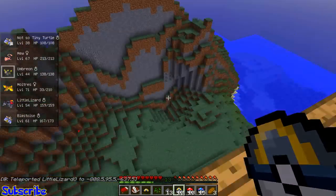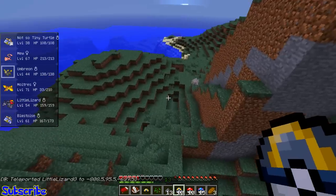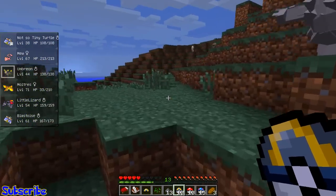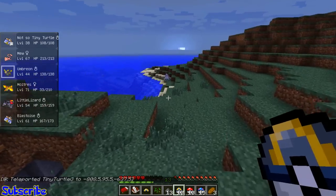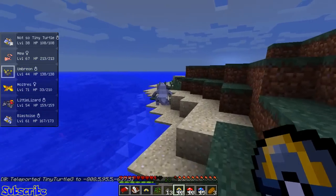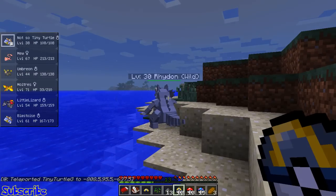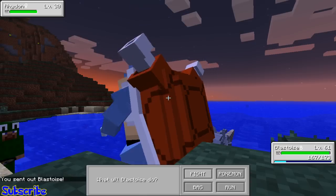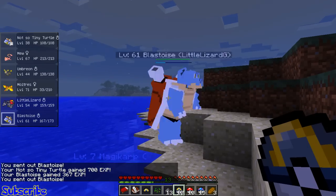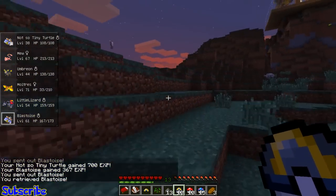Wait for me - I need to see this Onix actually. I'm gonna get my Seel out. Oh there's a Rhydon - a wild one! Here's me trying to train my Rhydon. Let's go - Hydro Pump! The wild Rhydon is dead. That was a Rhydon, which is pretty cool - he had his back to me.